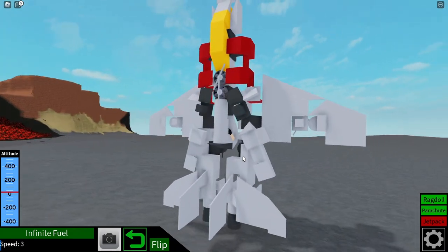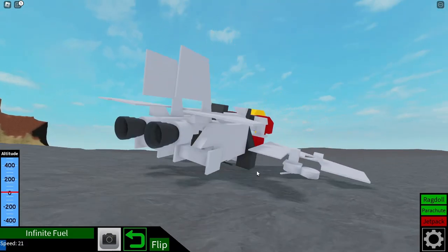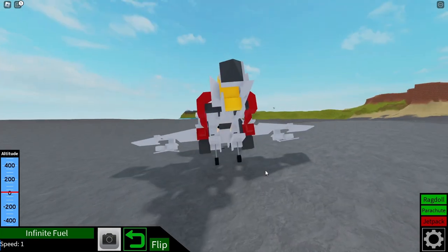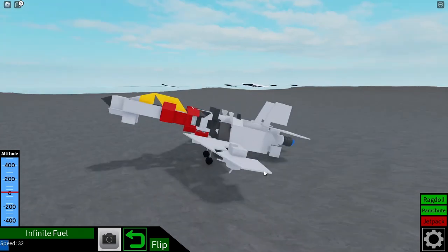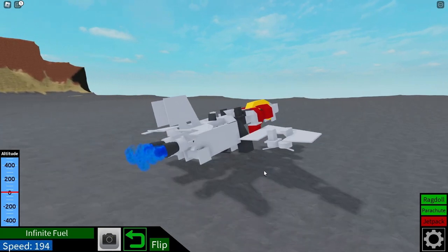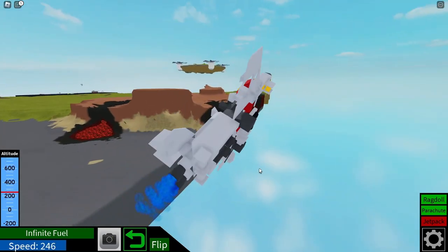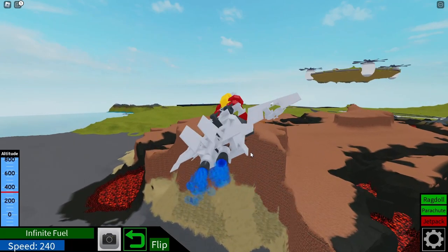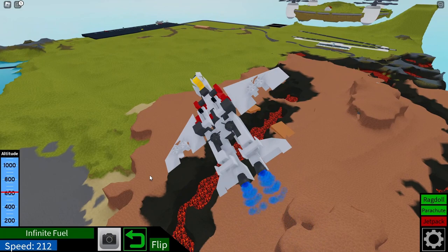Sometimes the arms on the back get stuck, so you just wiggle the feet. Pressing Q and E — those are the controls. The controls are basically the same as the Bumblebee one, I just changed the walking controls. The walking controls for Bumblebee are shift and control, but I need shift and control for throttle on the plane version, so I need to use Q and E for walking. I think we should just get right into the actual build.